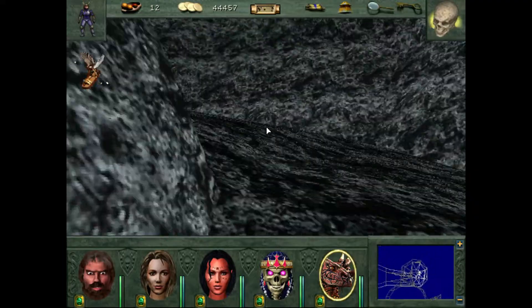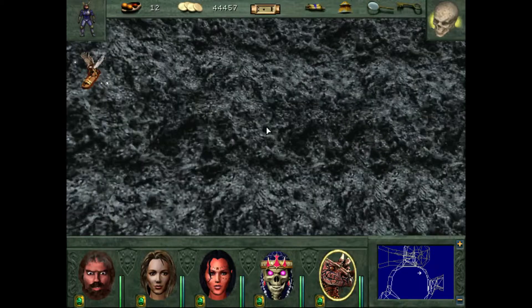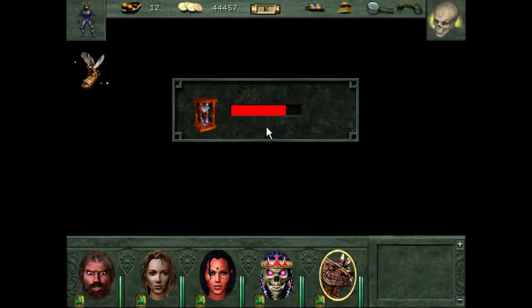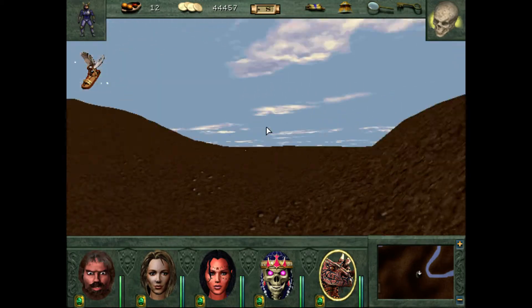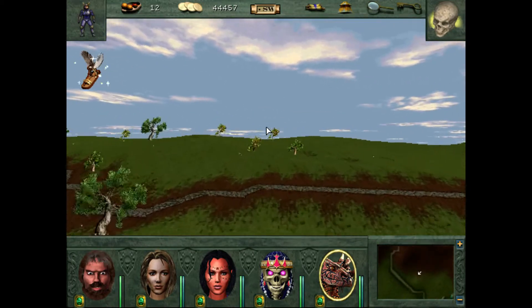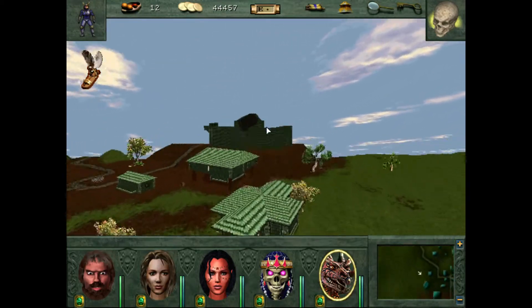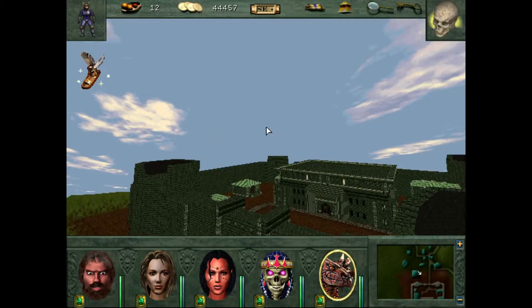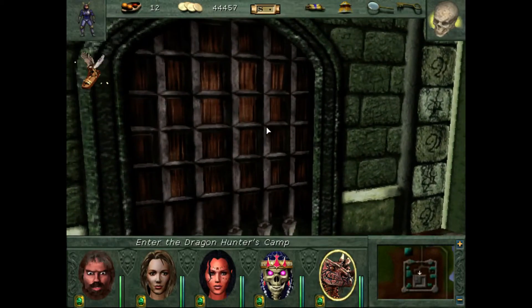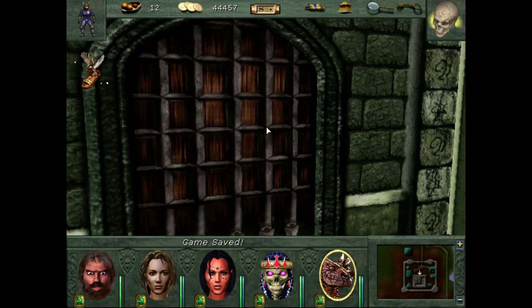We're definitely gonna have to have some fun with that. It doesn't even say it only works outside. If that works inside, you could probably potentially really cheese some of the knockback effects around corners and stuff. It'd be probably incredibly overpowered, but that's the way we like it. Let's possibly clear out the bad humans in here. Let's throw down a save.